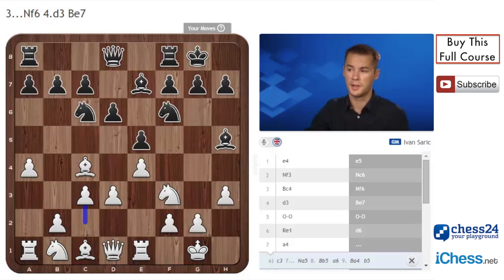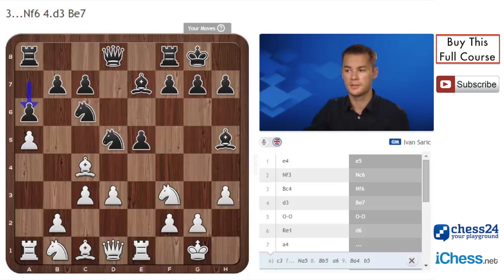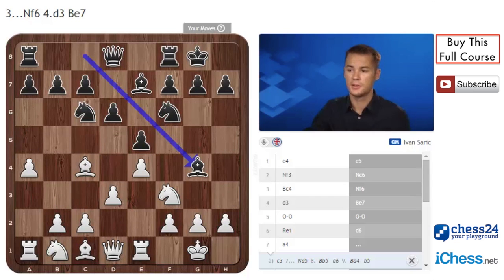After c3, black can play d5, but after he takes d5, Nd5, here it's interesting for white to include the move a5. In case of a6, g4 is possible taking the pawn on e5, but also simple Nd2. White then wants to play Qb3, attacking the pawn on b7, and Nd5, unpinning the queen and also attacking the pawn on e5. So Bg4 is not a very good option for black.